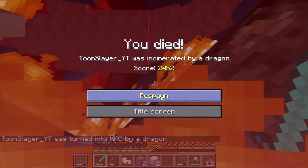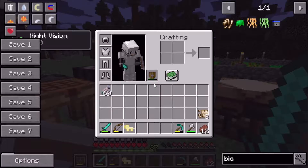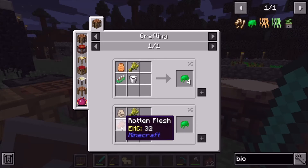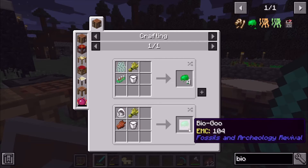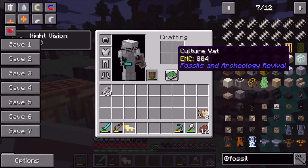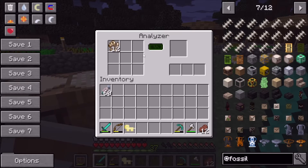I got turned into KFC! So I need bio goo — I'll show what that is in a bit. To make it you need some type of dino egg, wheat, milk, and rotten flesh to get at least one. Since it has an EMC table we can use that. To hatch the eggs, you need the culture vat — that's how you hatch the dino eggs.